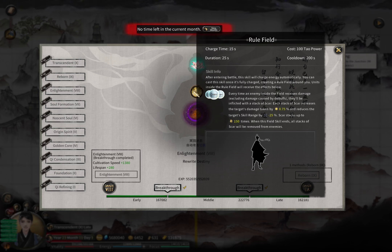Hello fellow cultivators, this video will be about Rule Field in the game Tale of Immortal. Rule Field is something you can get once you break through from Soul Formation to Enlightenment, so realm 7 to realm 8. Depending on what kind of Dao Souls you use — you need three Dao Souls — the resulting Rule Field will be different, so different combinations of elements are possible.